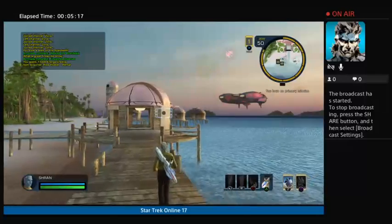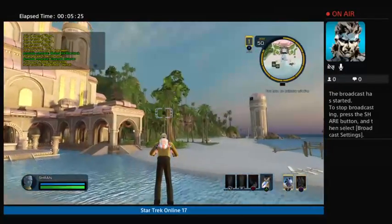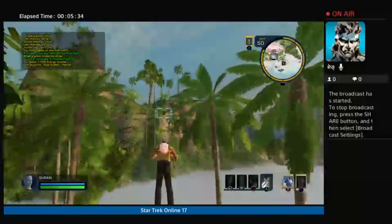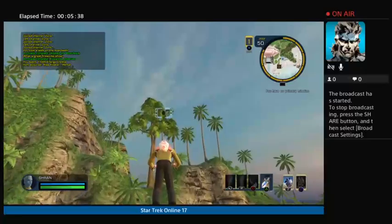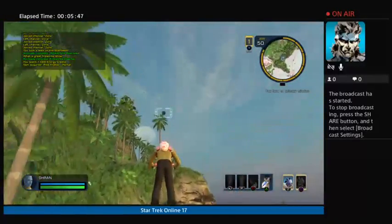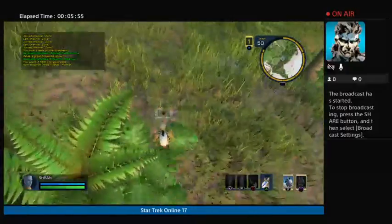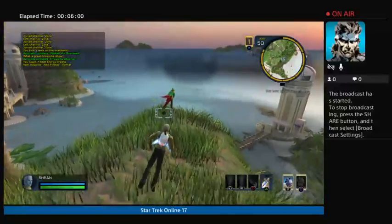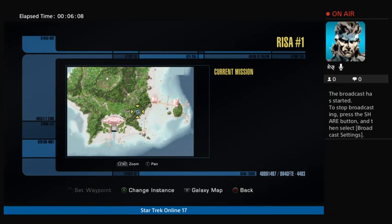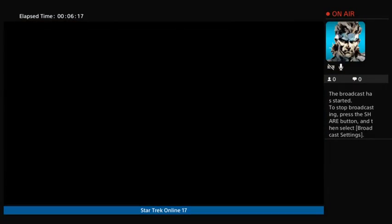We're going to spend a couple of episodes here. Let's first go up here to visit the first Vista. Now if you time it right, you can use the floater. I'm heading right at it. Here's the first one — if you want to see it on the map, you can. It's right here, that's the first one.